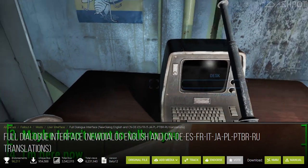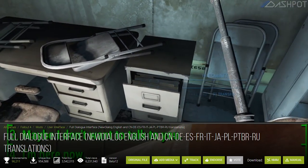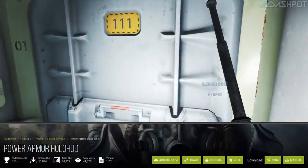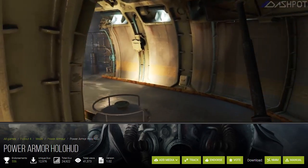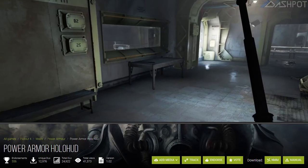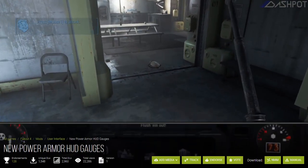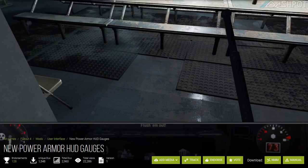We now have the full dialog interface so we can see exactly what our character will say instead of just a two-word snippet. Even though I don't really care for Power Armor much, I also picked up Power Armor Hollow HUD because it removes the background of the Power Armor HUD and nicely lines up the gauges. And to make it look pretty, new Power Armor HUD gauges was added.